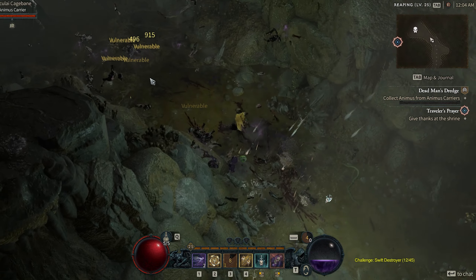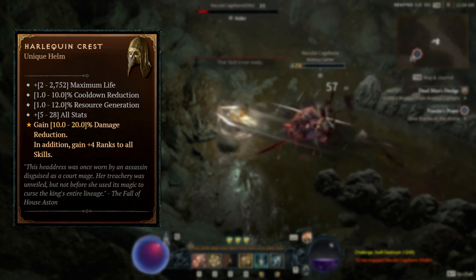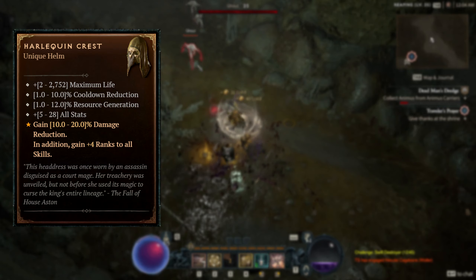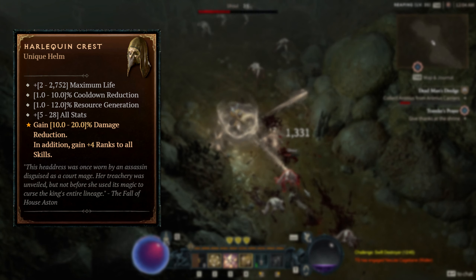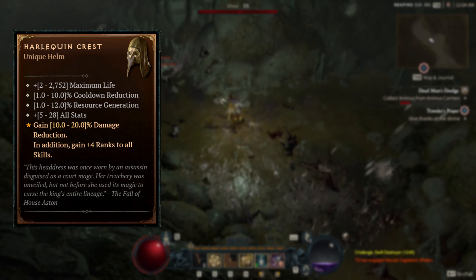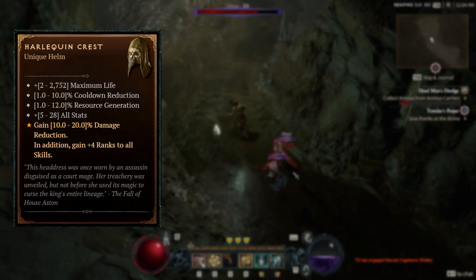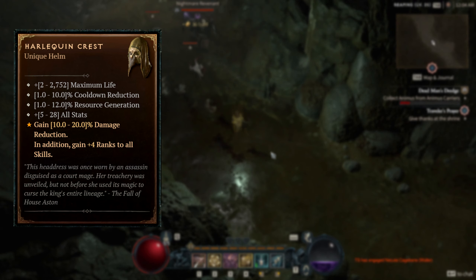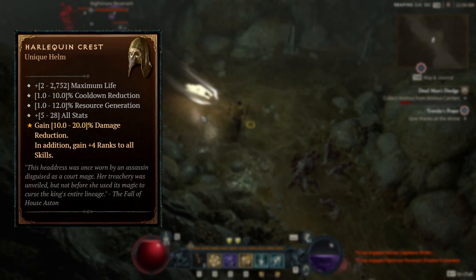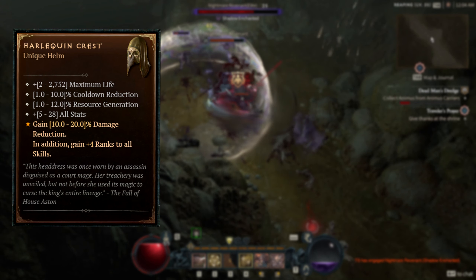Now look at what we got for dessert — it's everyone's favorite green hat, Harlequin Crest, which some of you might be familiar with referring to simply as Shaco. It seems they kept its essence with damage reduction, life and all skills. Skill points aren't as powerful for the most part as in Diablo 2, so instead of 2 it gives 4 ranks to skills, and also from 10 to 20% damage reduction. Obviously there is no magic find in D4, so it doesn't have any of that.